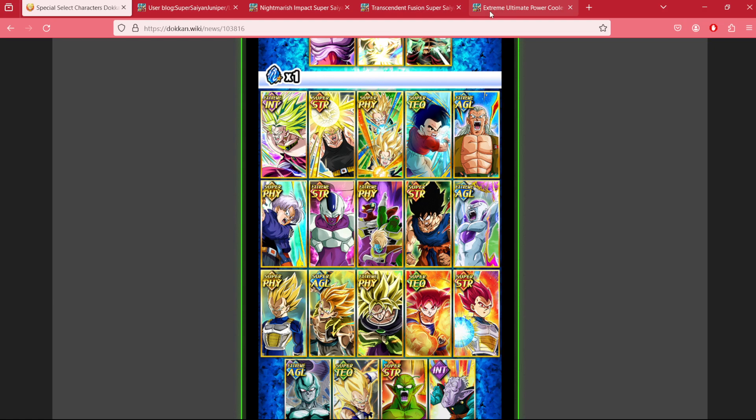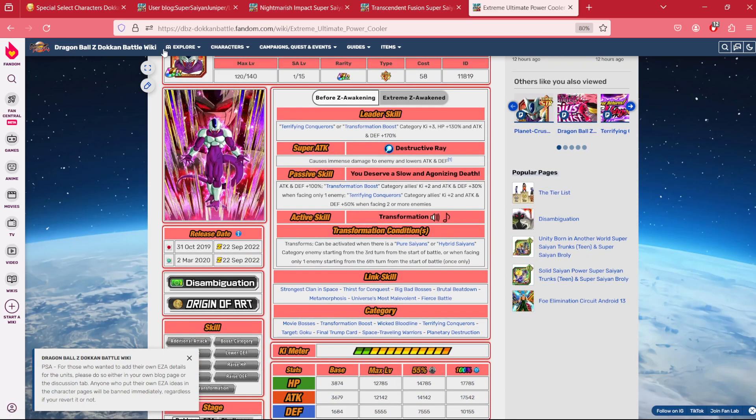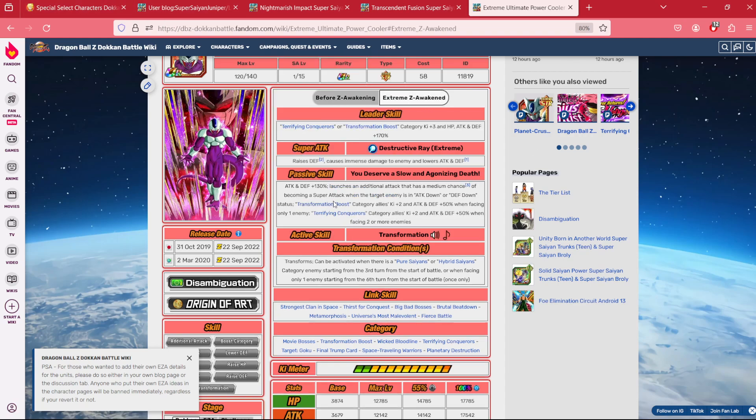Number one is the STR EZA Cooler — if there was a good choice, it is him out of all of them. He is not only stacking defense, which makes him really helpful in longer-form content, he is also supporting transformation boosts or Terrifying Conquerors, both of which help out the LR STR Cooler. I know what you're going to say — he's kind of aged — but he's still good. The LR STR Cooler is still powerful, so why not go for him? He is clearly the best choice.